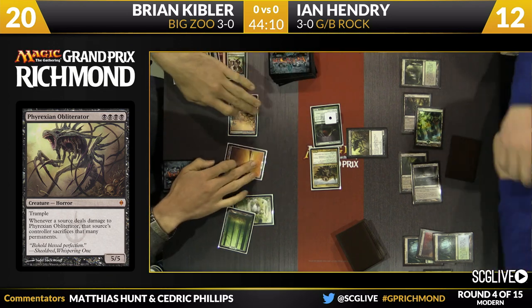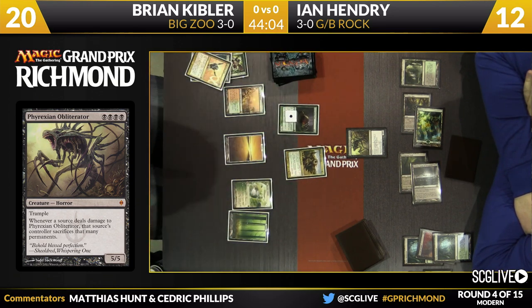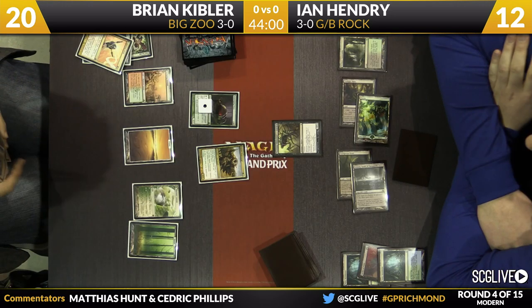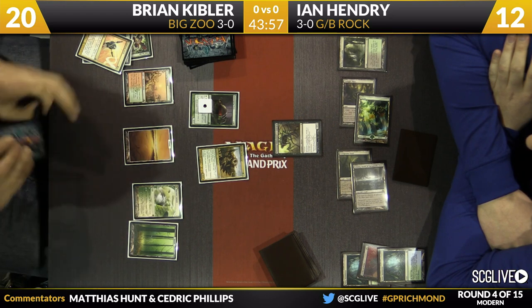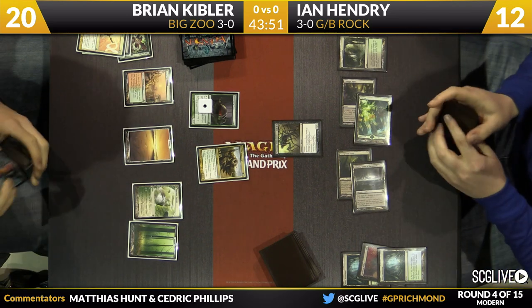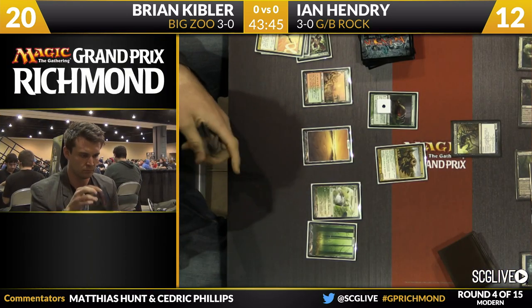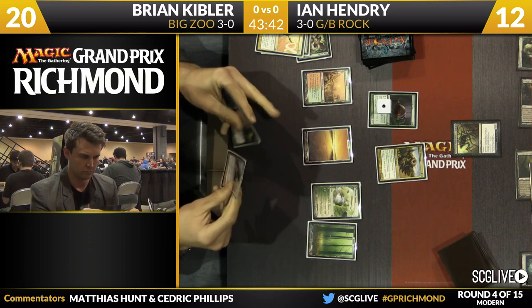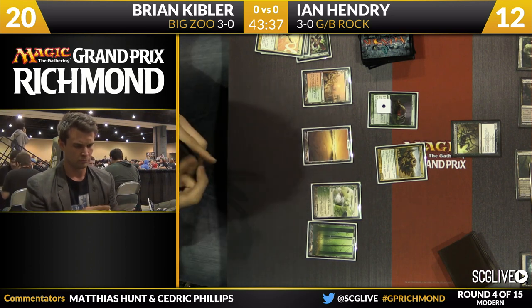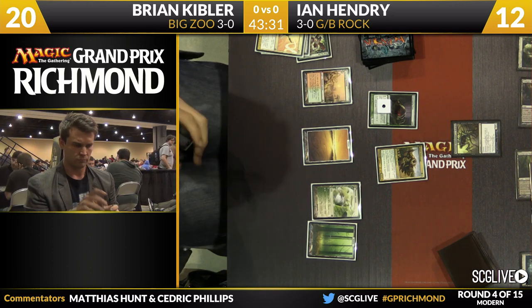This is part of the reason I think Kibler kind of likes a Big Zoo-style deck, because against Little Zoo this might completely stall them out. But with Big Zoo you've got some more play — for example, the Knight of the Reliquary in his hand. He can deploy that and search up some value lands, maybe find another Horizon Canopy, maybe find a Kessig Wolf Run and get some card advantage that way. He doesn't play Sejiri Steppe in his deck for Knight, and looking at his list, the only way to push a creature past the Obliterator is by using Kessig Wolf Run, which means he'd pretty much have to be dealing lethal that turn.